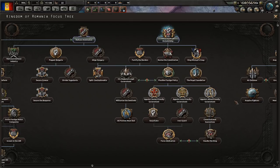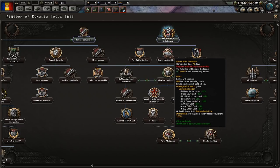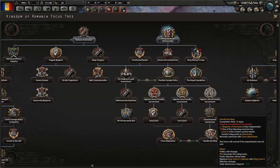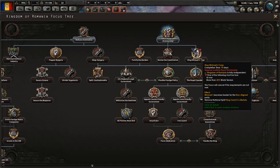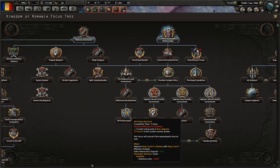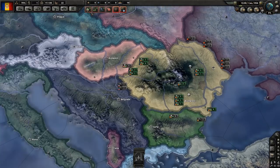One of the goals playing as Romania is to find a way to deal with the king - take advantage of him as long as you can to get cheap political leaders, and then either force him to abdicate, restrict his powers constitutionally, or let King Michael take over with a coup like they did historically. Or just focus down the non-aligned path and make him be a better king.